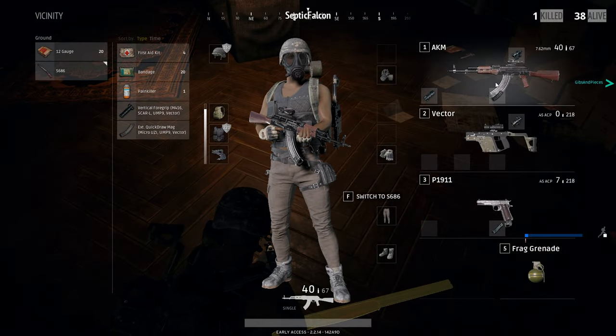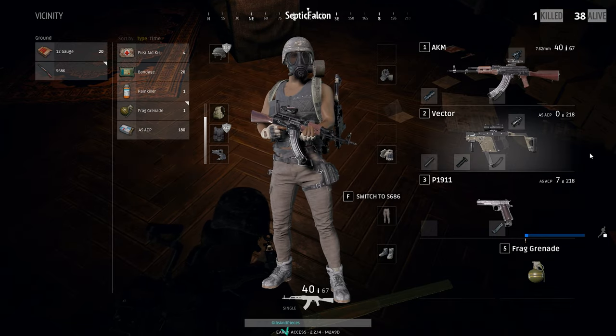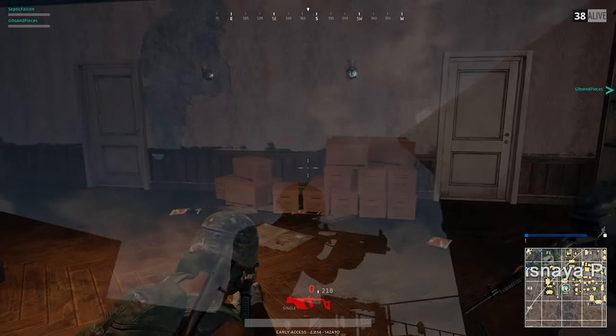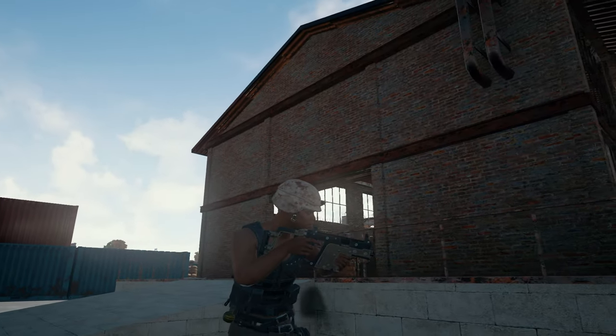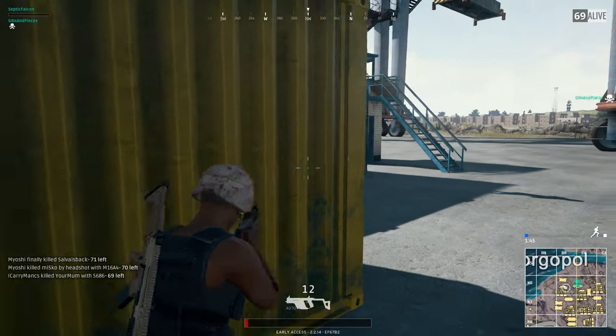As for the Vector SMG, I managed to get four modifications for it: extended quickdraw magazine, 2x scope, suppressor, and a vertical grip. The standard Vector only houses 13 rounds; the extended magazine puts the maximum rounds up to 25. And since it fires 45 ACP, it packs quite a punch.